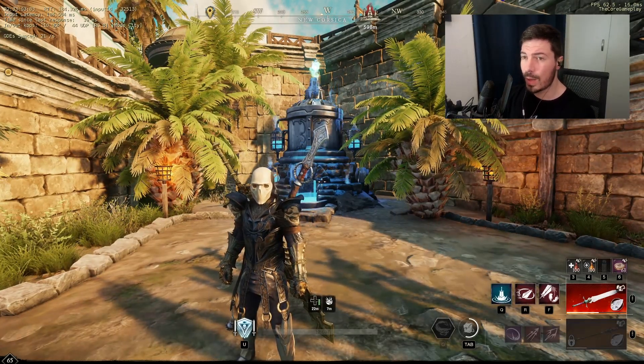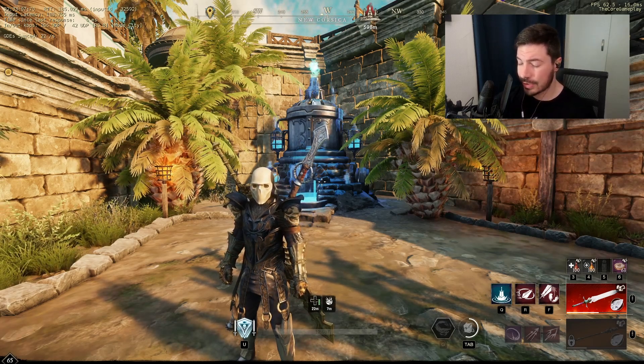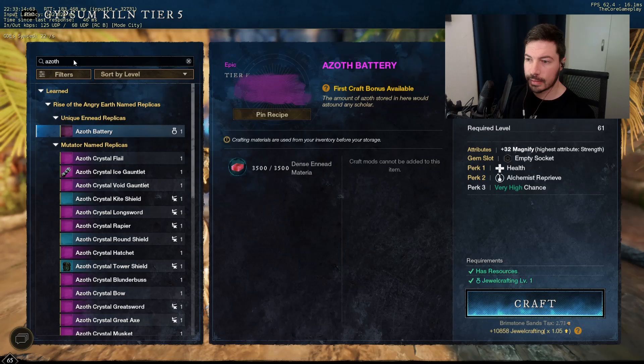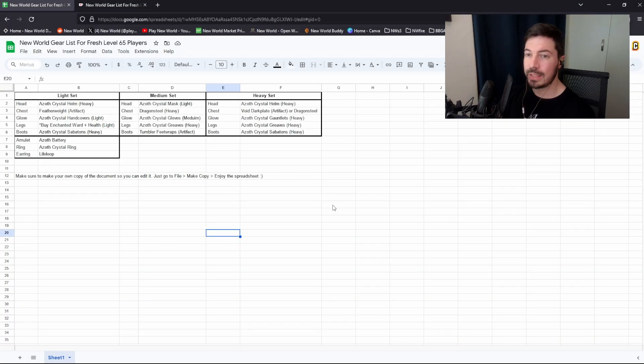If you're asking yourself what to craft or what to do, I made a little spreadsheet for you that you can go download. You can go to the Gypsum Kiln, search up the item that you want, and just craft it — just make sure it's the right white glass. If I go here to my screen share, you can see the spreadsheet I made.